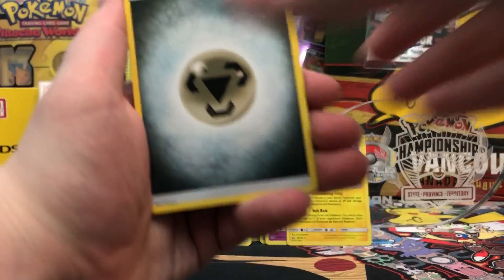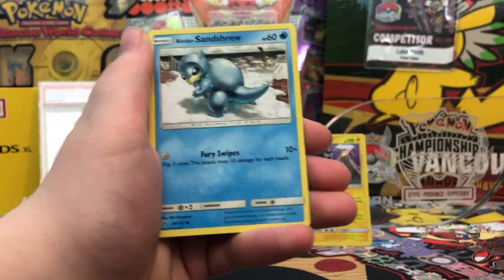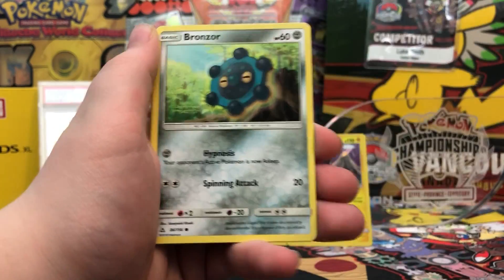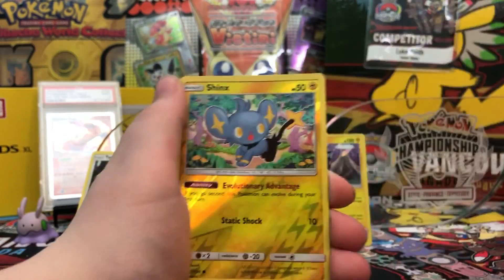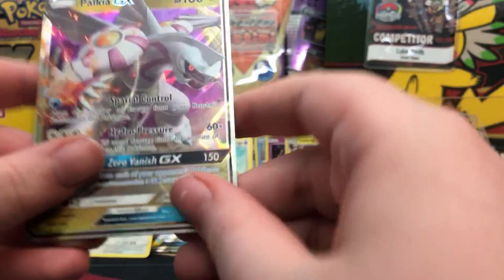Got a Metal Energy, Kangaskhan, Missingno, Manaphy, Pachirisu, Alolan Sandshrew, Alolan Vulpix, Bronzor, Clefairy, Reverse Shinx, and a Palkia GX! Dang!